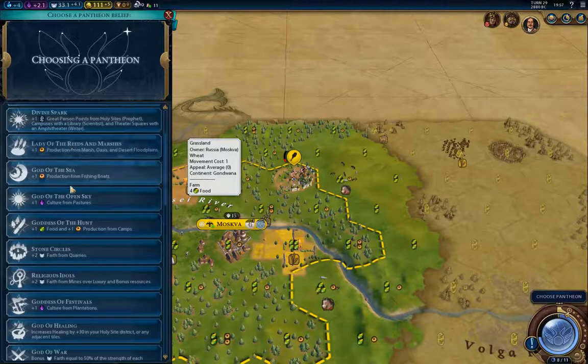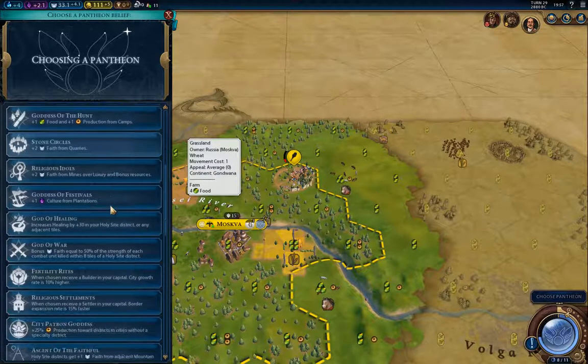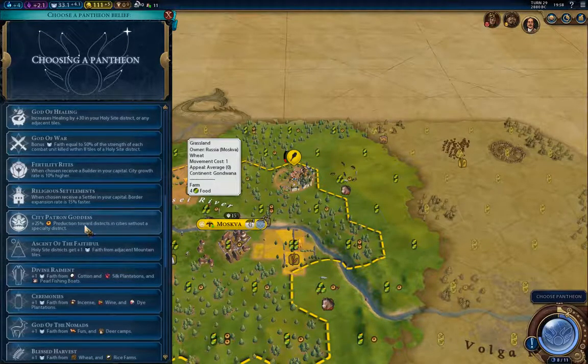This one could be good if we had marsh or pastures — culture from pastures could be really good because we will be improving those horses, but we can get culture other ways. Religious Settlements could be absolutely brilliant as it comes with a settler. That's a tough call because if I do that one, I forgo some other bonuses.